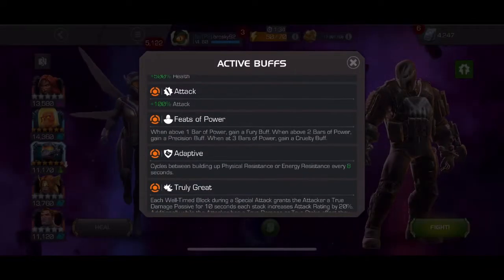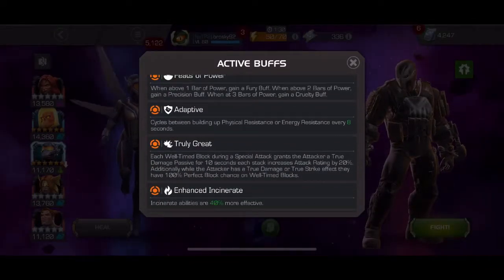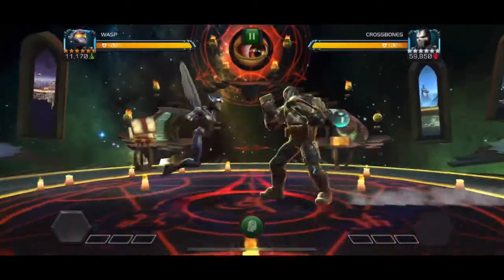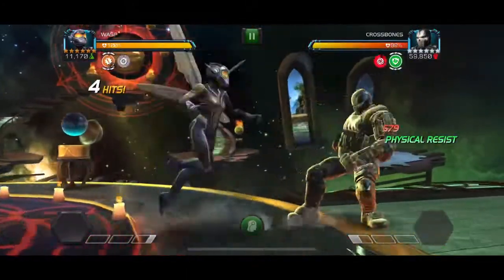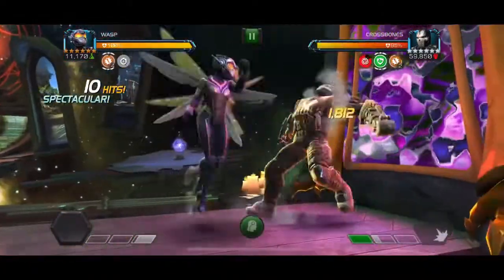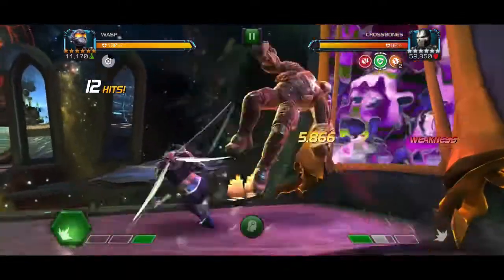Welcome back to the grind for a quick video on this cavalier event quest boss Crossbones. He's a bit of a beefed-up boss and he also has Rising Sun. You're going to gain furies on every hit, and once you cross nine or if they expire, they're going to turn into a passive degen.